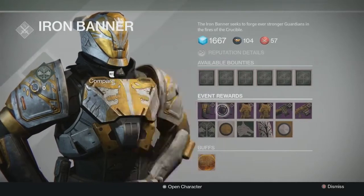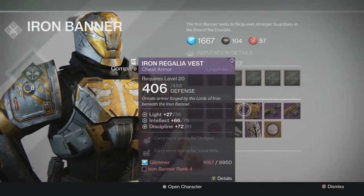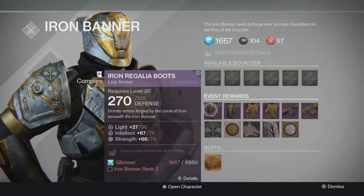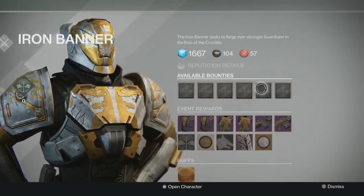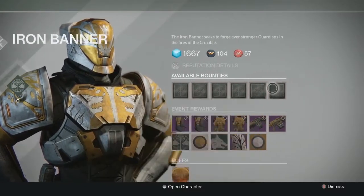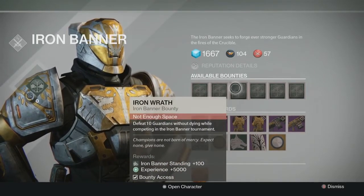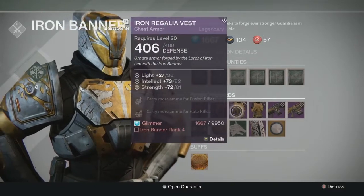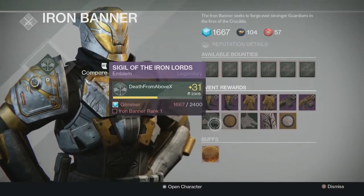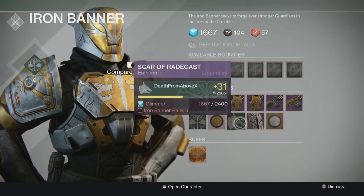If you want to hit level 32 and you don't have these items from the raid, this is a good way to do it. Just play a little bit during the week and a lot during the weekend. Always use the tempering buff and you'll hit it pretty easily. Always do the bounties — none of them are particularly hard. Iron Wrath can be a little difficult but if you're in a group playing you'll eventually hit it on accident.